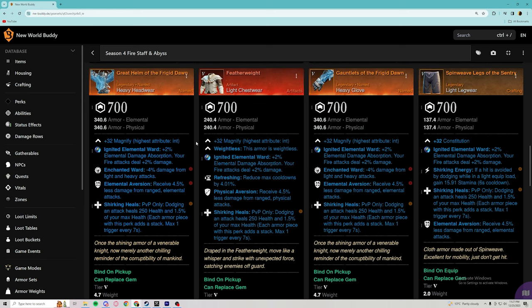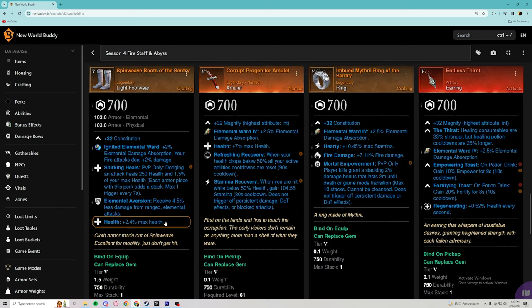The two heavy pieces we are running are heavy head and heavy gloves — these are the frigid dawn pieces that come with enchanted ward and elemental aversion, which are two illegal perk combinations. Put shirking heals on them. Put shirking heals on your featherweights as well. For the light legs we have shirking energy, shirking heals, and elemental aversion. Shirking energy is a must for high-skill clips — it provides about 16 flat stamina every six seconds, which is massive.